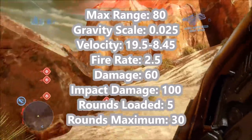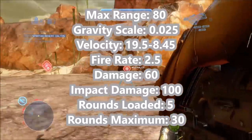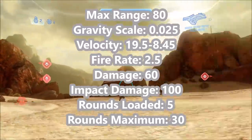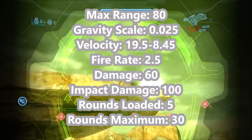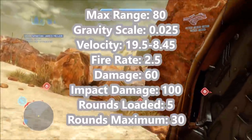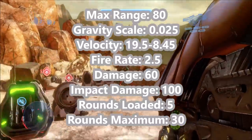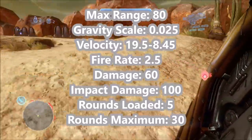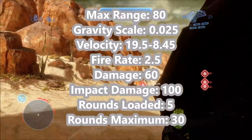Stats-wise, there are some interesting changes. Max range and gravity scale are still the same, but like many Halo 4 weapons, the velocity is increased — starting at 19.5 world units per second, slowing down to 8.45, whereas previous games start at 15 and slow to 6.5. This makes Halo 4's fuel rod gun have the fastest initial speed, but not necessarily the fastest final velocity. Fire rate is still the same, and damage remains 60 points of explosion and 100 points of impact for a total of 160 points. Rounds loaded and maximum are also the same, making Halo 4's fuel rod gun essentially a faster Halo Reach version.